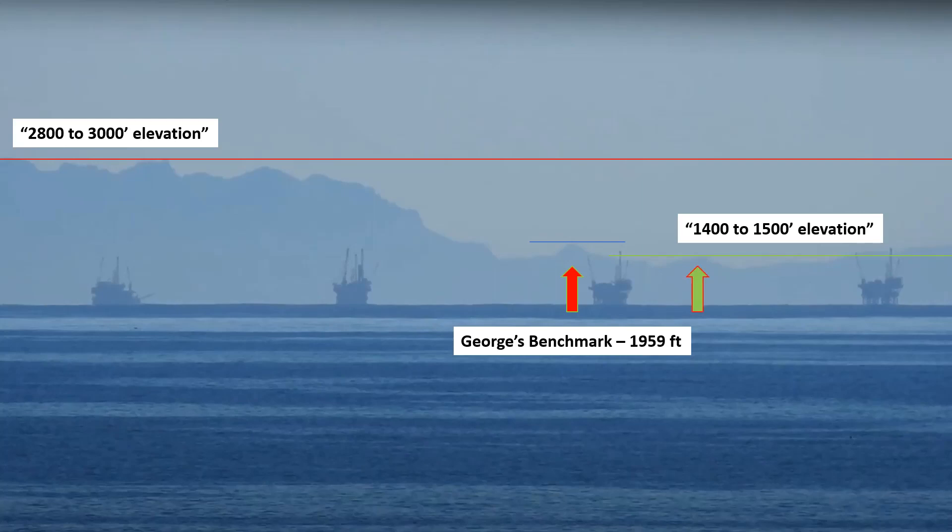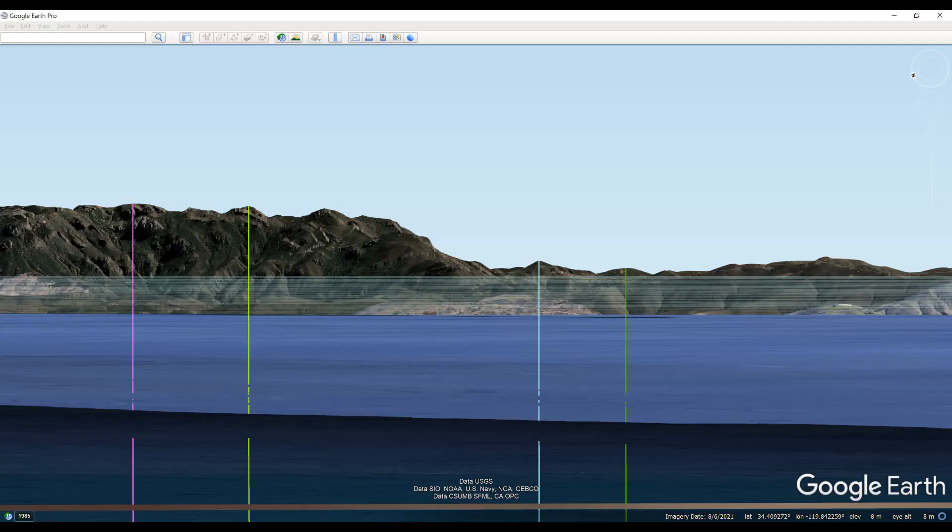Unfortunately for Pablo's Dog, we can identify this little peak that the green arrow is pointing to. All we need to do is line up the screenshot in Google Earth and make sure the terrain matches and see where that line of sight ends up. So let's fade it in and out a couple of times.